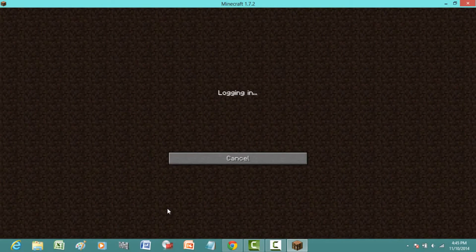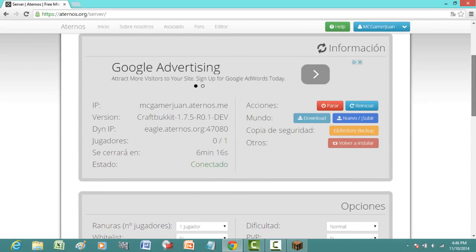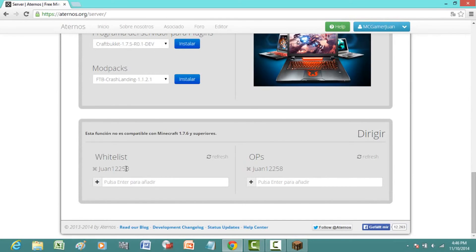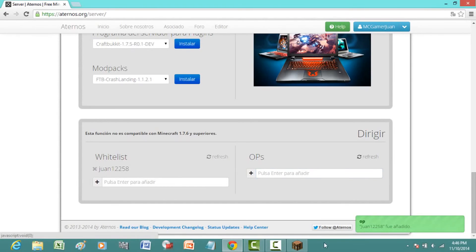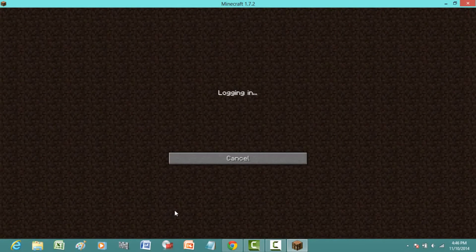Refresh and go back down — it's up. Now I need to whitelist myself. Let me add 1 1 2 2 5 8 to the whitelist, click Add, and refresh. Add it and refresh again so it takes effect.